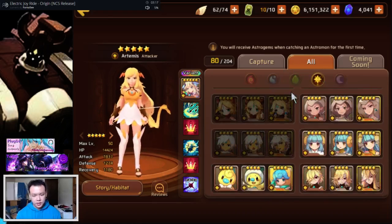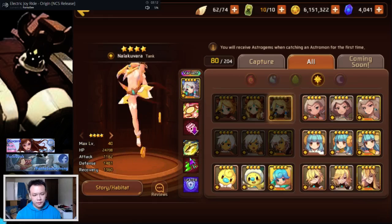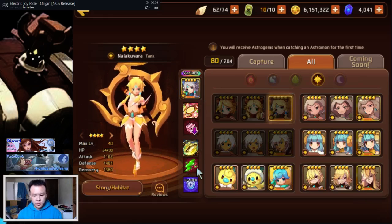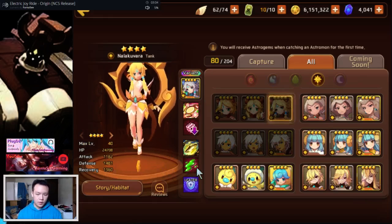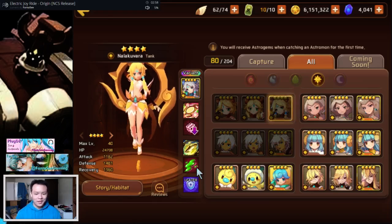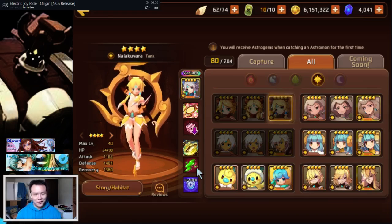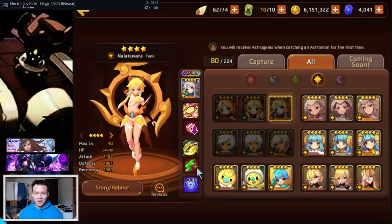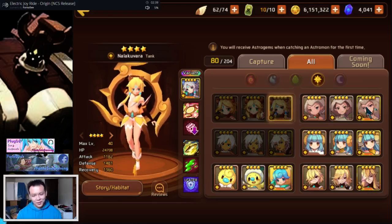I might actually go for light Neza just to speed up my GB10 team — running her as a solo light tank so she provides more sap against the golem, probably shaving like 10 seconds off my average run time. If you're in the late game trying to get the fastest farming team possible, she does have some potential.